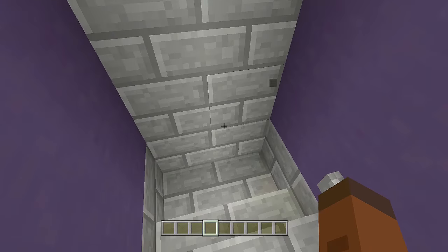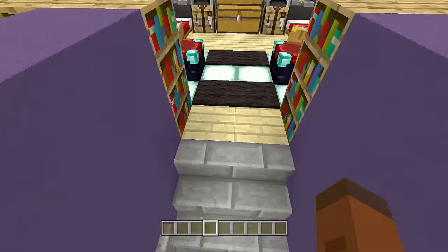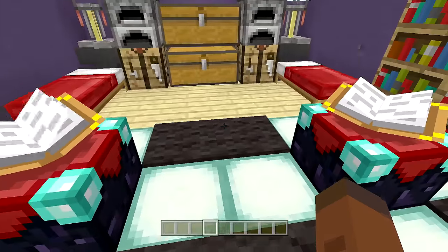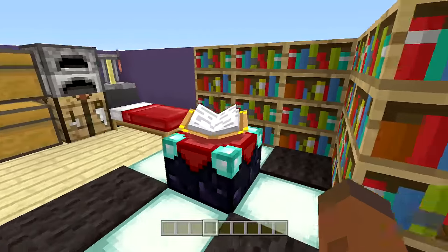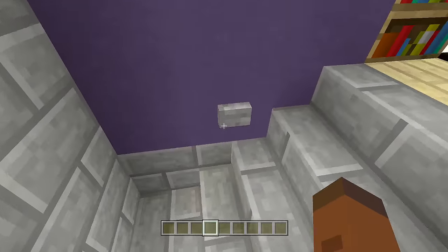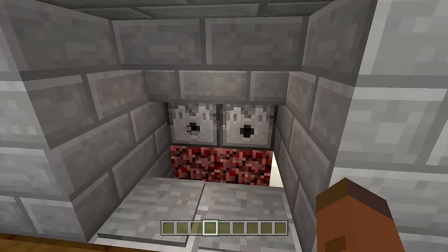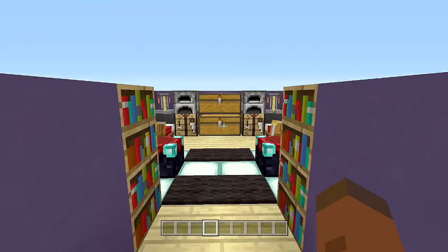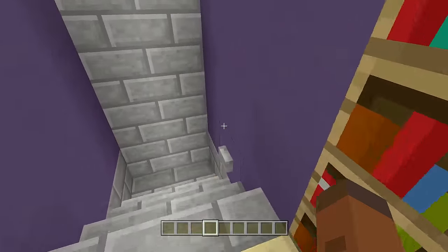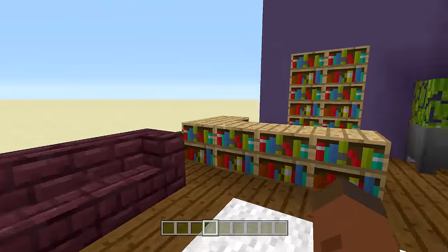Once launched up, the fireplace closes underneath like nothing is there. In the room I've made everything symmetrical, but it doesn't have to look like this. When you're ready to leave, come down here, click the button, and you drop back down - then the fireplace turns on once again. So you just walk in, get popped up into your room, then when ready to leave click the button, get pushed out, and go on your way.